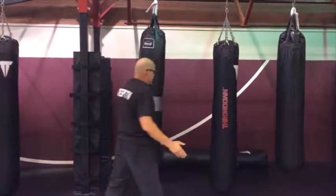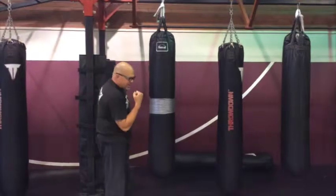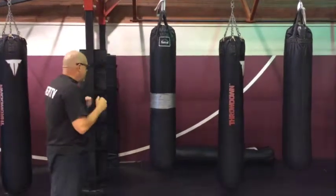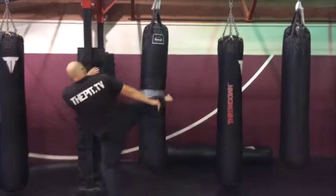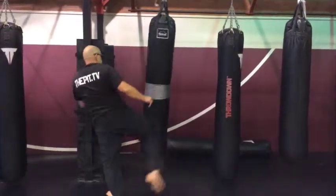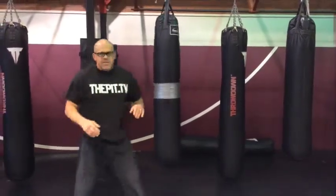Now when I throw it with the right leg, I'm just trying to get him as hard as I can to the body — try to bring his arm down so I can go up to the head, or just try to hurt him to the body. So the same thing, I'm going to throw it down. That's the difference between the left leg and the right leg.